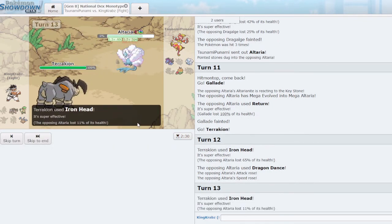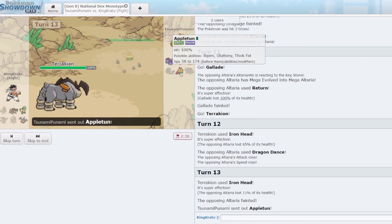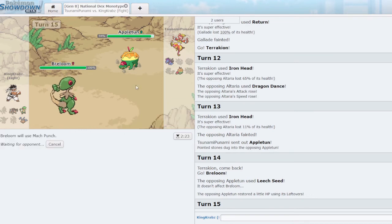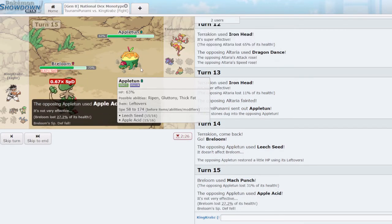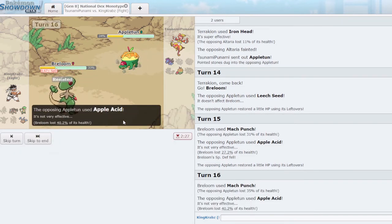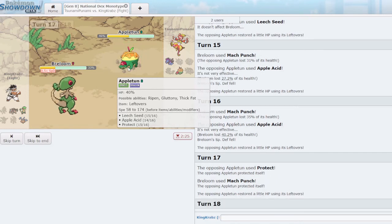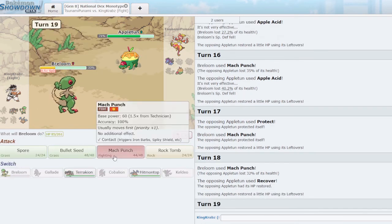They go for another Dragon Dance — that's okay, we still have speed thanks to the T-Wave. We know their Choice Scarf Hydreigon. I value keeping Terrakion healthy to take care of Appletun, so I go Breloom here. I'll Mach Punch to block their Leech Seed. They are equal strength but Mach Punch won't miss. It's doing decent damage. They could have Recover which isn't great — I believe Close Combat should finish the game. They use Protect and Leech Seed; it seems they don't have Recover. Oh wait — they do. That's okay, eventually they'll have to kill me and then I can bring Terrakion in.